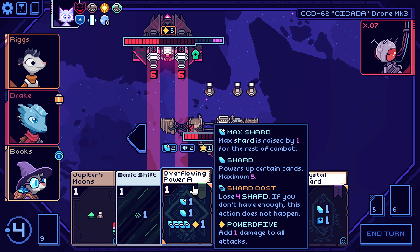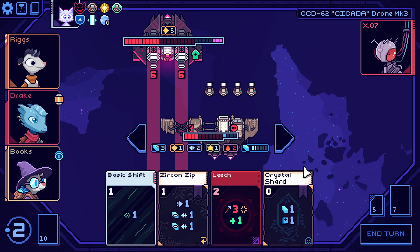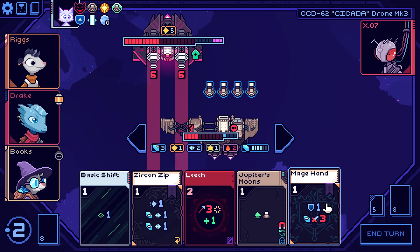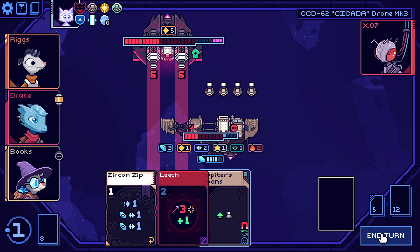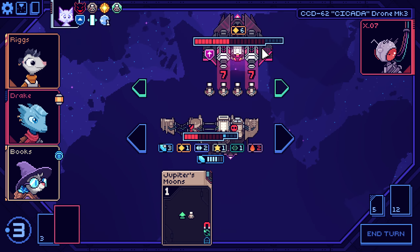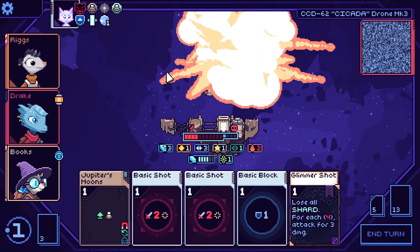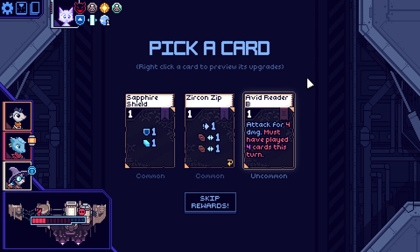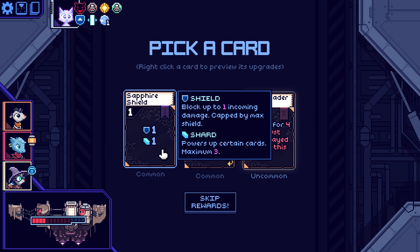Hey, we get to overflow the power! Nice! And there's no point using it now so I'll just wait until the enemy aligns with us. Nice — so many statuses. Sapphire Shield could be good. This rarely happens I think, so probably not. Sapphire Shield — yes!